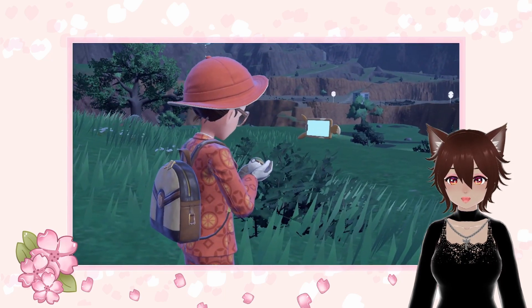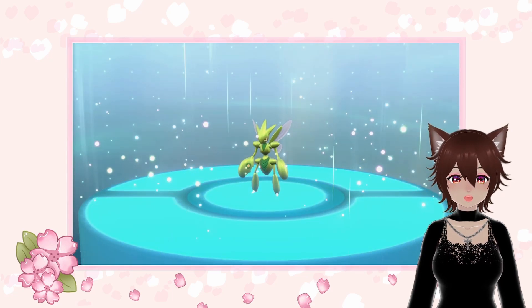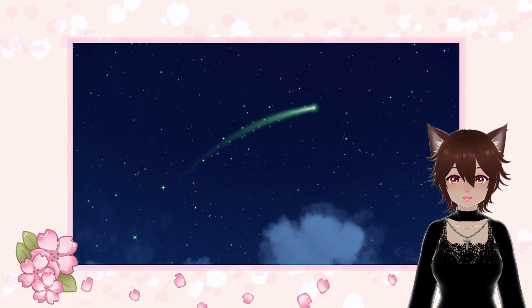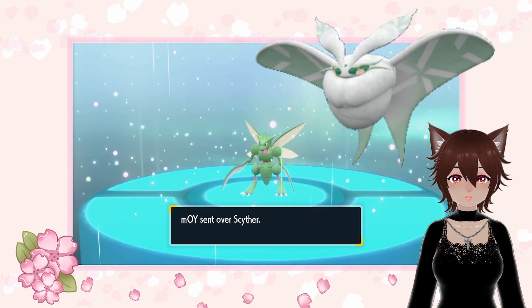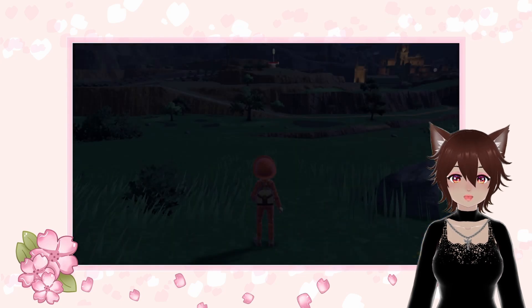My suggested build, provided by Osiris, includes the Shell Bell as the held item, Swarm ability, Bug Tera type, and the moveset is Swords Dance, Defog, Iron Defense, and X-Scissor. Friendly reminder: Defog is an egg move that can only be learned from Frosmoth if the Scizor is holding a Mirror Herb during a picnic while both Pokemon are in your party.